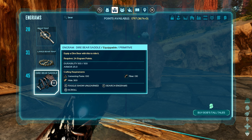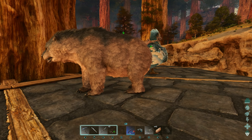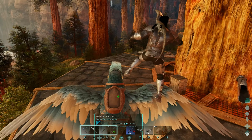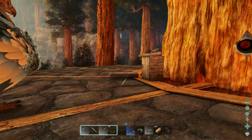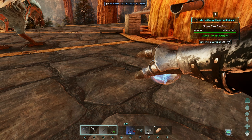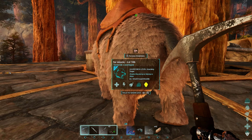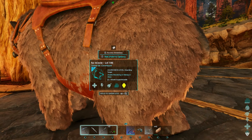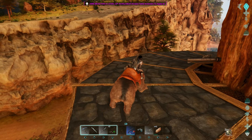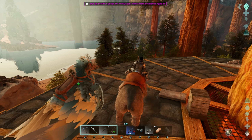We have to go make it again. I'm gonna go make this dire bear saddle real quick and then I'll be right back. Back from base — dire bear saddle in hand! Let's get him out so we can smash it on. There you go, now you're looking stylish with your big saddle on! Let's give him a quick ride. Oh god, I love bears — bears are the best. They pick up momentum and just keep getting faster and faster, best thing ever.